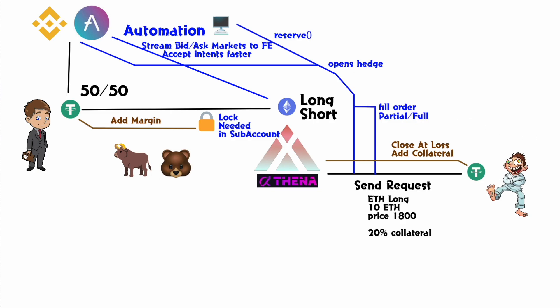Now let's say the market has been moving against Boosted Bill. He has two possibilities: he can add more collateral before he gets liquidated — essentially a margin call — or he can close the position at a loss. The collateral he had locked in when he opened the position is then given over to Dollar Bill.